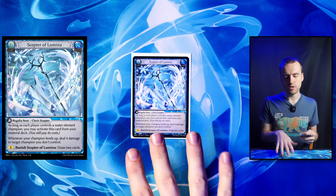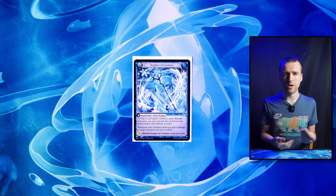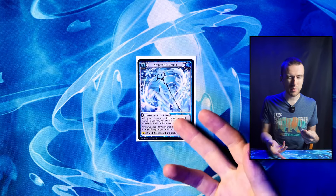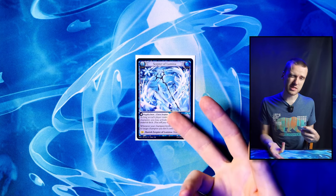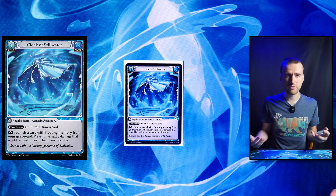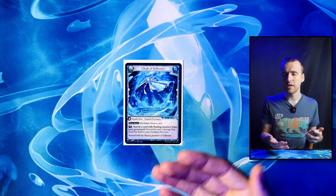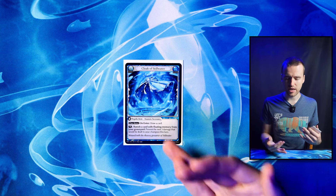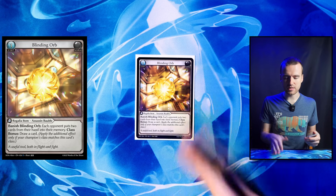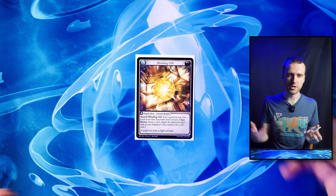Then we have Scepter of Lumina. This is probably one of the trickiest cards in the deck because you're not always going to want to go Scepter before you start leveling up. Sometimes this is just going to be in here for a late materialization where you pay five and draw two cards with. But sometimes you really need the damage from it as well. Every single turn this is in your material deck, think to yourself: should I bring this out right now? Then we have Cloak of Stillwater — one of our ways to run defensive options. Floating memory in our graveyard is a huge resource and you can bring this out, draw a card right away off a floating memory, and stay alive a little bit longer. Then we have Blinding Orb — really nice for counterplay, and exchanging a floating memory for a card draw is really good in this deck.